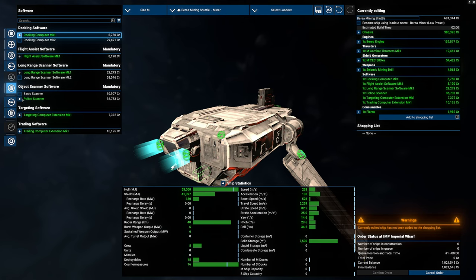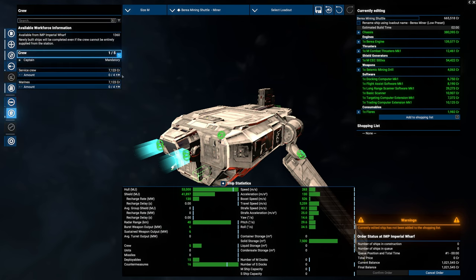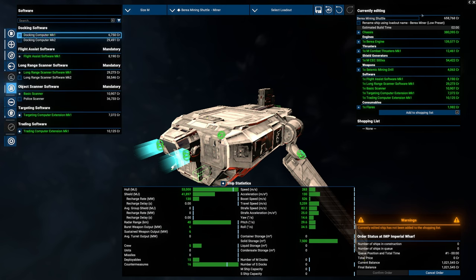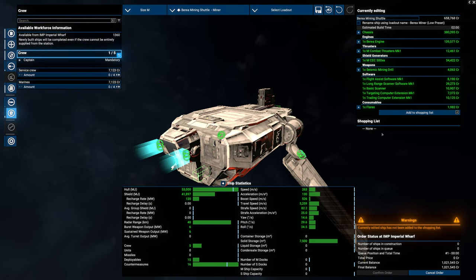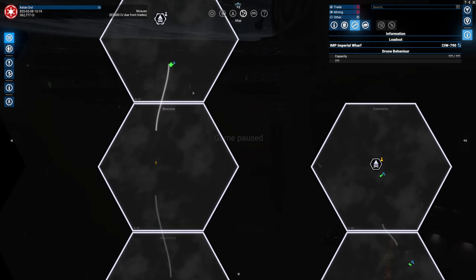We don't need a police scanner, we need a basic scanner. I don't know why on the low pressure he goes for a police scanner — that's kind of stupid. A tracking computer is going to be quite important. A trading computer, not really. But I don't want to make different ships for different purposes — it's just not working for me at the moment. I kind of do want to make sure that we have some service crew.